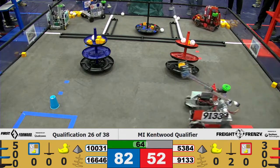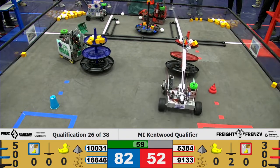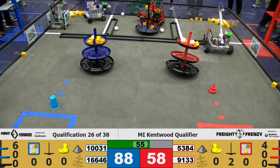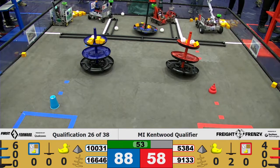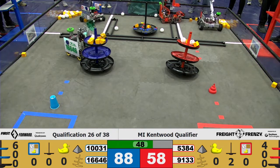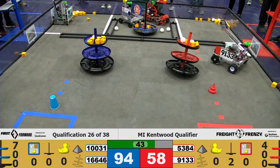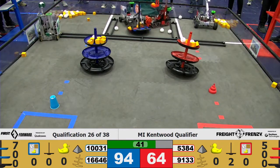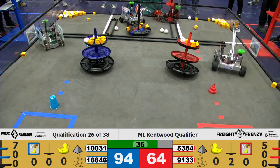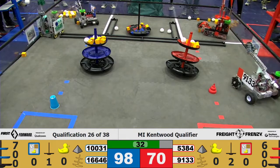1-6-6-4-6 going into the warehouse for some more cargo. We have six pieces of cargo on the Blue Alliance top tier of the shipping hub. 1-6-6-4-6 trying to drop off yet another piece, and 53-84 going to pick up some more cargo from the warehouse.